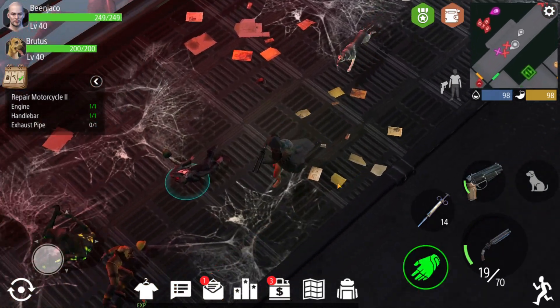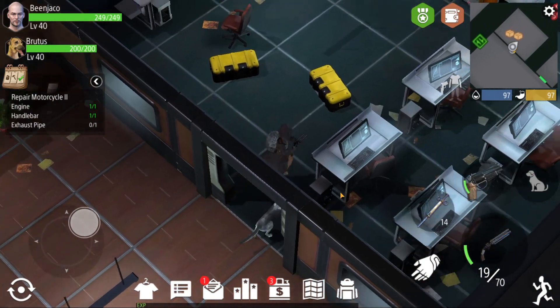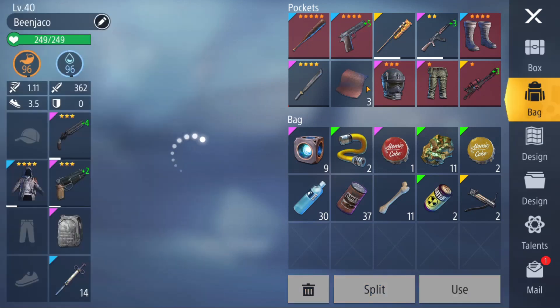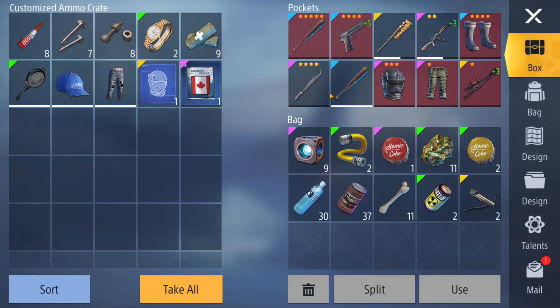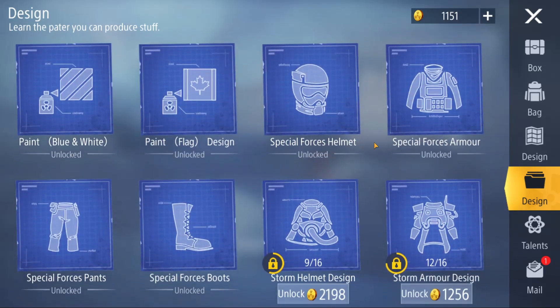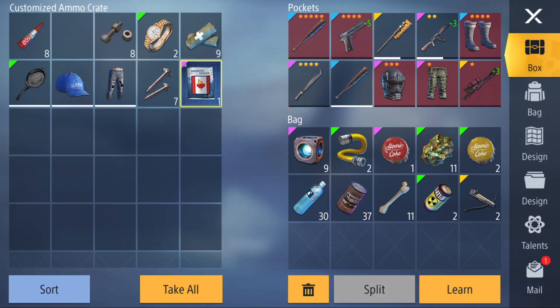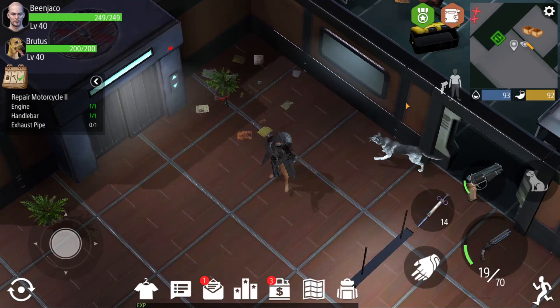We're kind of back to where we need to be. This is the storage room right up here — that door is now open and there's two chests here. Special forces armor design which we already have. The second chest — Canadian flag — but it has the special forces helmet design fragment. Bam, done — we now have unlocked all of the special forces armor: the helmet, the armor, the pants, the boots. We can craft that stuff if only it wasn't so expensive. I already have this other design too so I can't learn that.